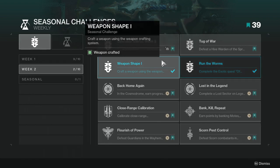Weapon Shape — craft a weapon using the weapon crafting system. This literally just means craft any weapon you want; it could be the cheapest one, and you'll get credit for it immediately.